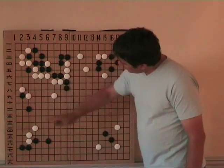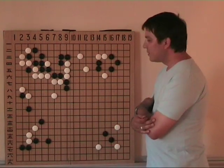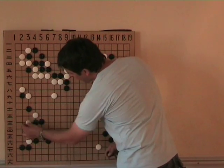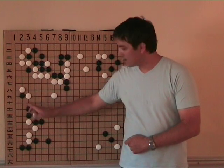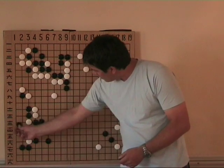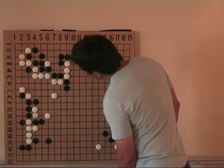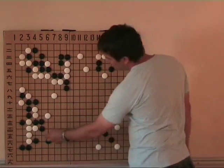One more thing I want to say: if White had played here, I was considering playing here — I was not sure. I wanted to decide after seeing the answer from White. But this move looks very interesting. If White tries to counter-attack, this cut is very severe, and now we also see the effectiveness of this exchange. If White tries to play something here, when Black connects, White is in trouble. If White captures this stone, then White will lose all the stones here.